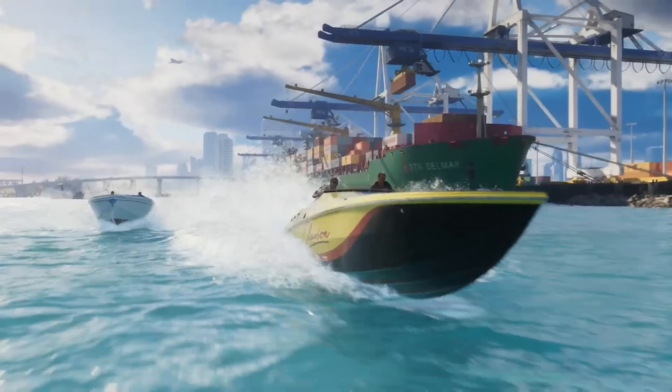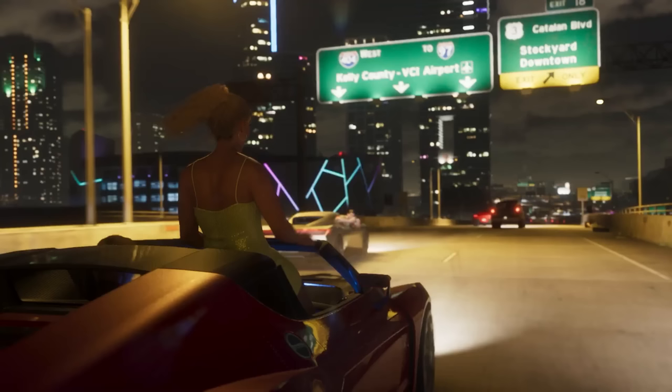Now we have our first look at the Vice City Docks area. GTA 5 did have a cargo ship, but it was a Meriwether cargo ship. I'd still assume we're going to have a bunch of missions on a ship in GTA 6 and GTA 6 Online. Here we get our first look at nightlife in Vice City — Lucia and Jason driving around in a convertible. We get some confirmed locations: Kelly County, Vice City International Airport, and Stockyard Downtown.